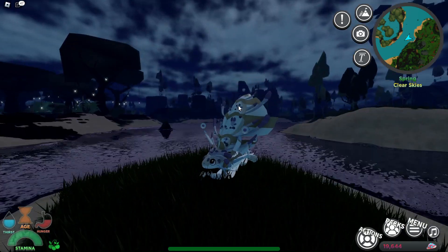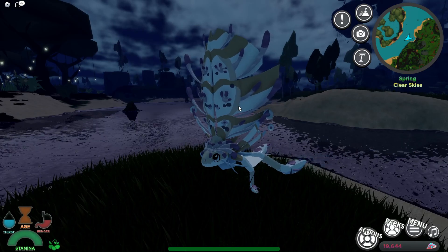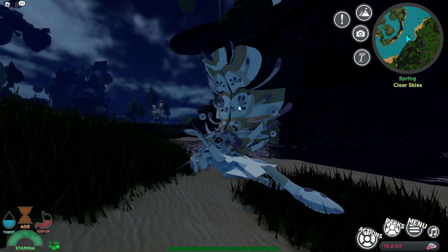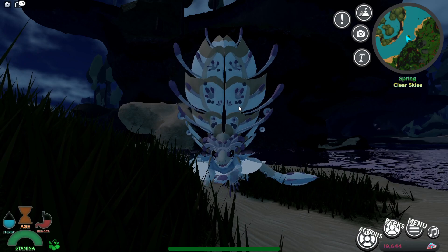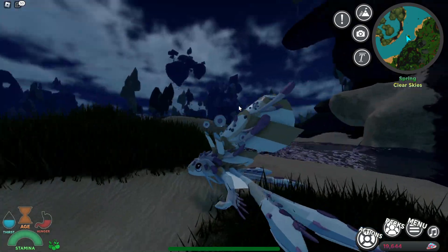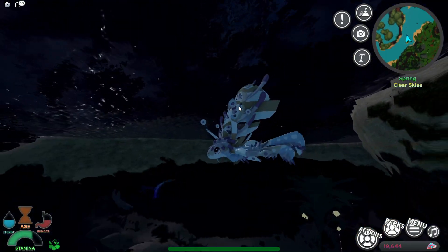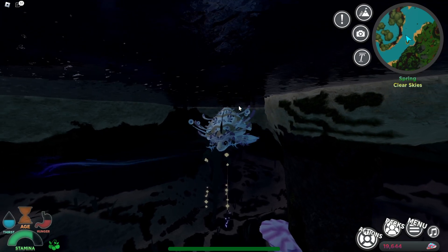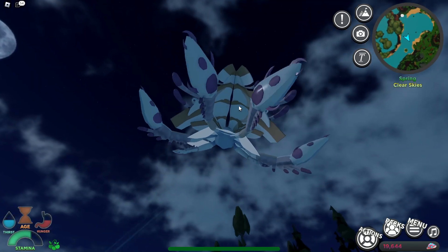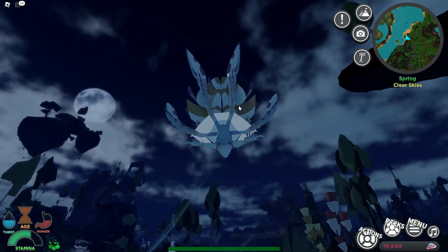Here's its sitting animation, lying down animation — very cute — its idle animation, walking animation, running animation, jumping off, aggro animation, cower animation, rolling mud animation, idle swim, swimming animation, and its sprinting underwater animation. And that's its idle gliding animation and diving glide.